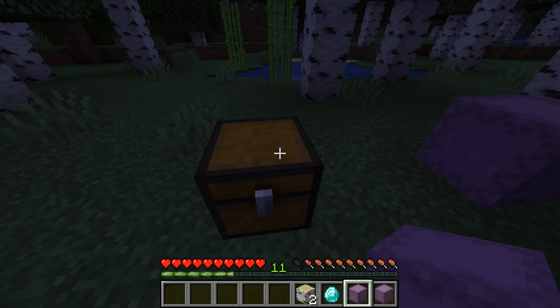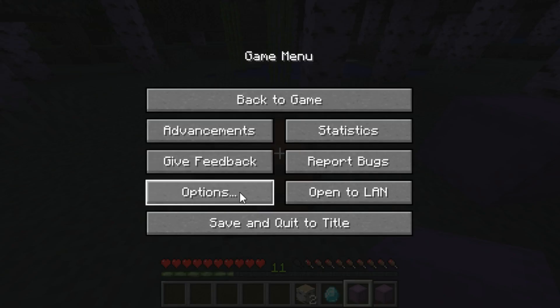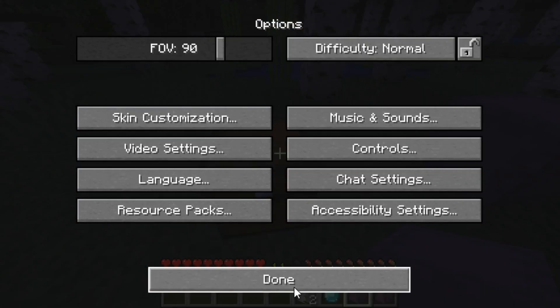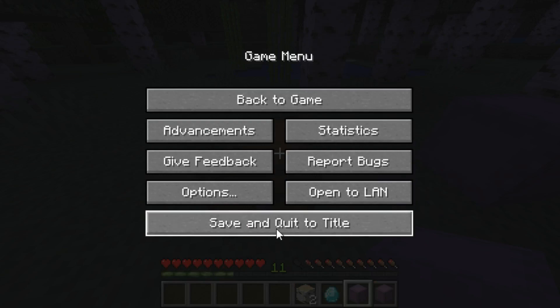This is a really simple Minecraft 1.18 glitch to duplicate your items in Java. To start, go into your video settings and slow things down — raise the biome blend, lower your frame rate. Make sure you have a chest in front of you and the items you want to duplicate in your inventory.